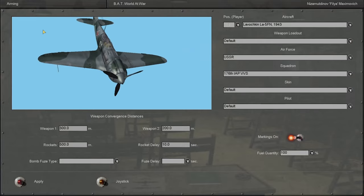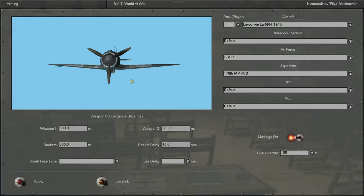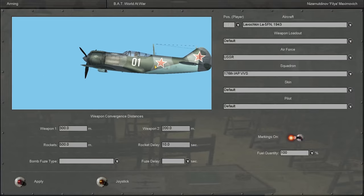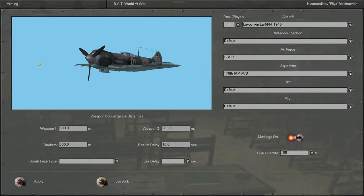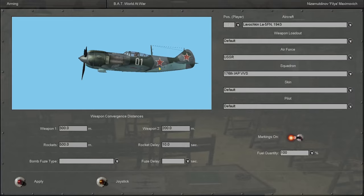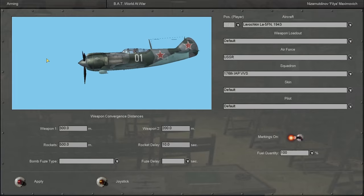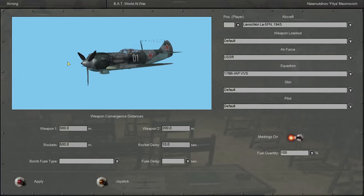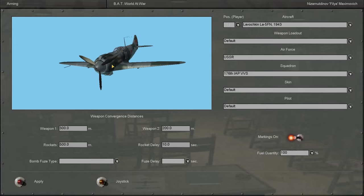The LA-5FN — the 'F' stands for a Russian word meaning 'boosted,' so the LA-5FN has a boosted engine. The 'N' stands for a different variant of the radial engine in the LA-5 — a better version with about 150 more horsepower. So not only does the LA-5FN have a boosted engine, but it has a better engine. At the end of the day, this is the best LA-5 variant ever produced, and it actually saw its first combat during the Battle of Kursk.